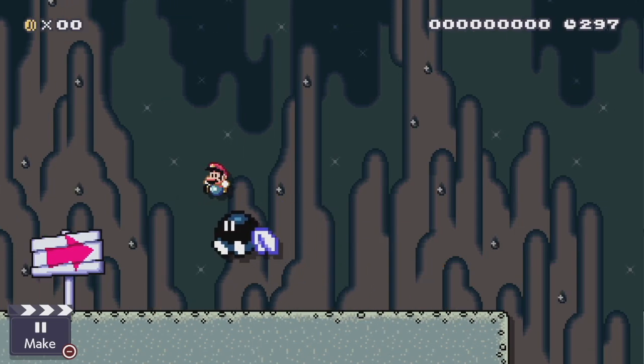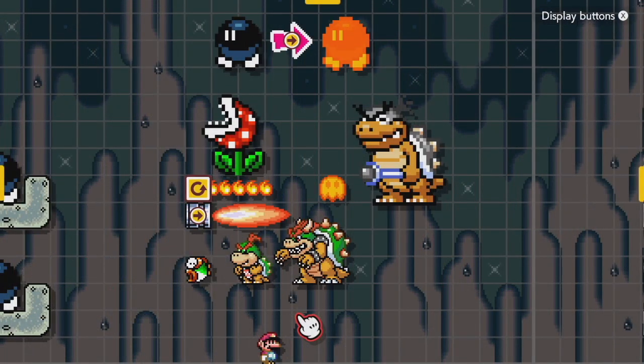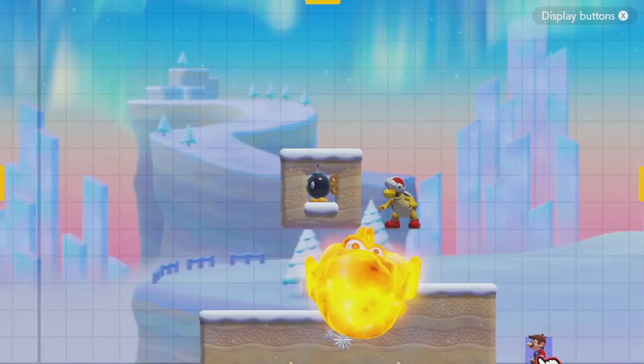Winged bombs, when stomped, lose their wings but do not get ignited. Bombs can turn from a regular walking form to a lit bomb whenever they come into contact with fire — be it from a fire bar, a burner, a lava bubble, burning Cheep Cheep, etc. Bombs can also be activated by fire bros or char bar.